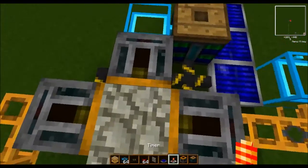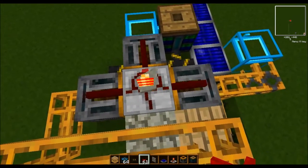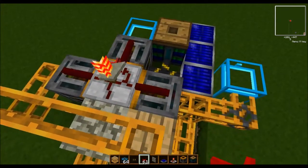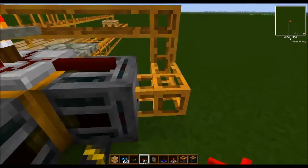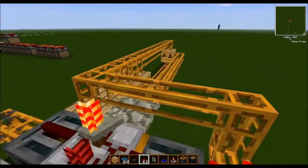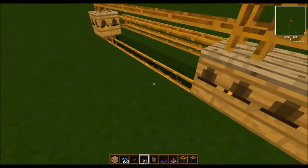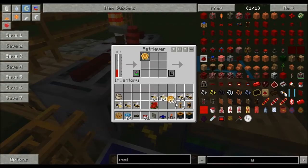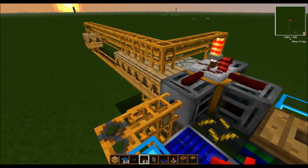We need to use a redstone signal in order to tell these retrievers to pull items out. By running power across the top, once there is sufficient blue electric power, it will pull the items out of the output slot based on what we tell it to retrieve. This one, running up along the top, is going to be retrieving princesses. This one, which runs down all the way under the bottom, will be retrieving the drones. And this one here will be retrieving honeycomb.